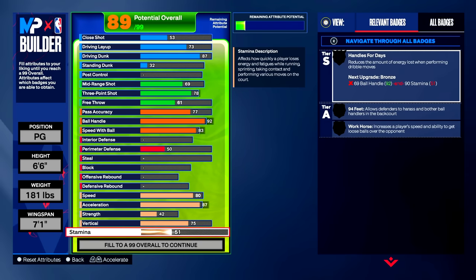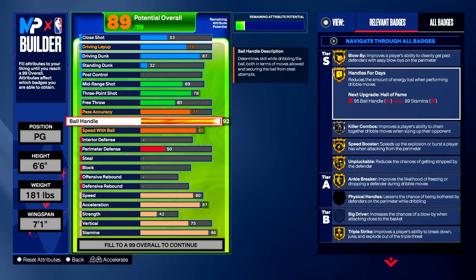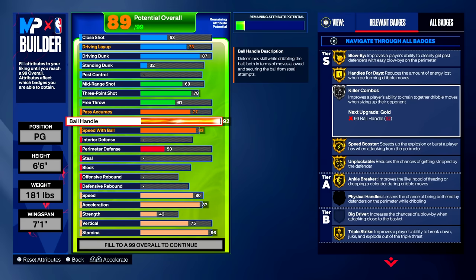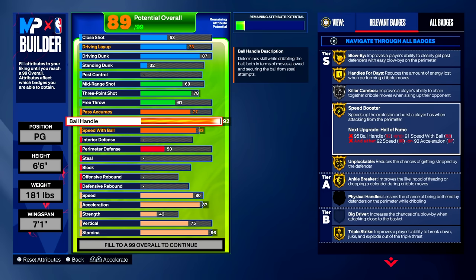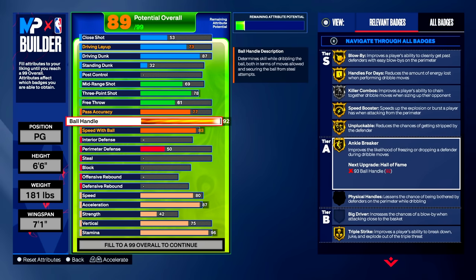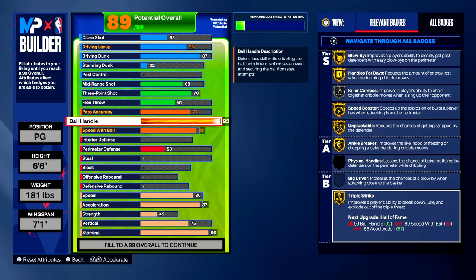I'm going to upgrade stamina all the way up to a 96, which gives us gold handles for days. So in our playmaking category we get: gold blow by, gold handles for days, killer combos silver, gold speed booster — which is crucial. Another crucial badge is gold unpluckable. You know how lockdowns are on the twos or threes — they're straight menaces. Nobody wants to deal with a lockdown, so that gold unpluckable is going to be great. Ankle breaker on gold — I'm going to be breaking ankles. And triple strike on gold, which is really good.